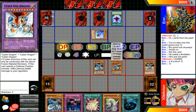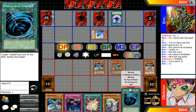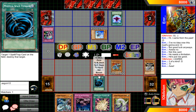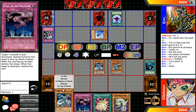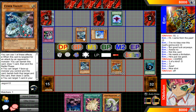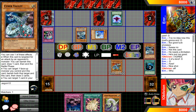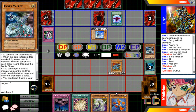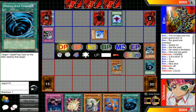Something in my folder just bugged out on me. I'm going to MST that. I'm going to normal summon Cyber Valley and use its effect — oops — yeah, banish to draw two cards. Let's see what I get: a Machina Gear Frame and another MST. Yes!